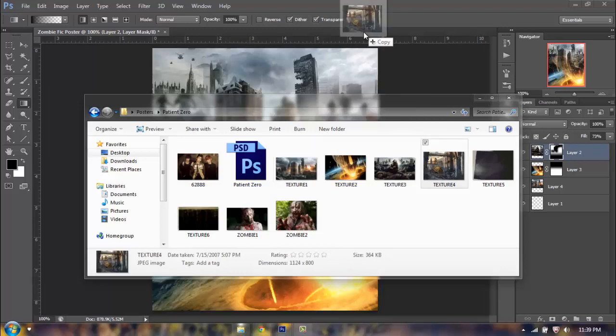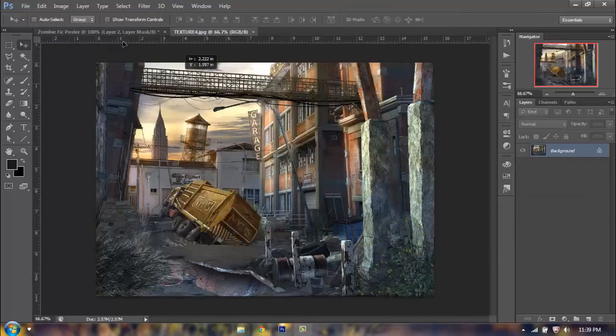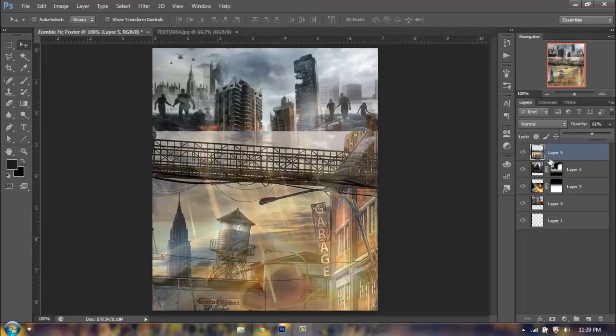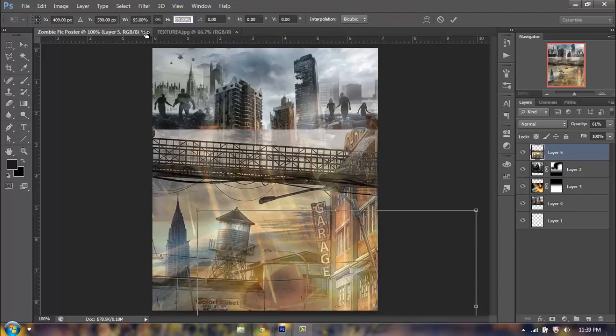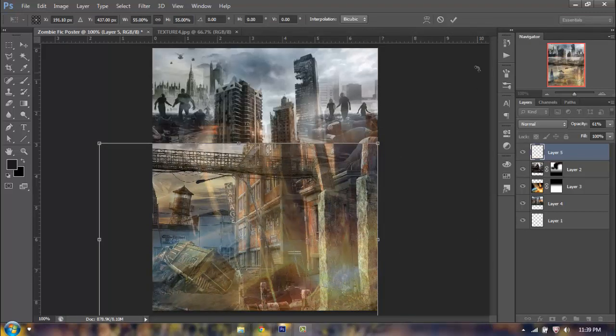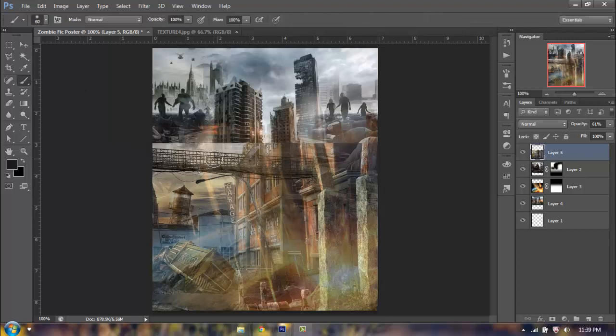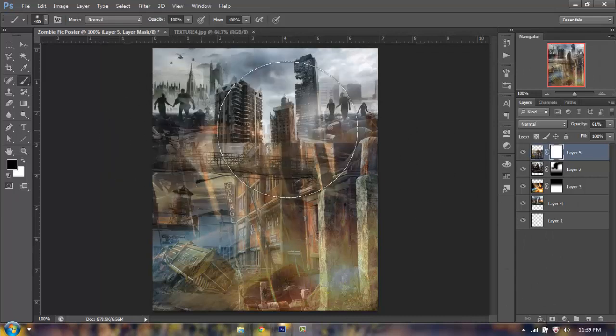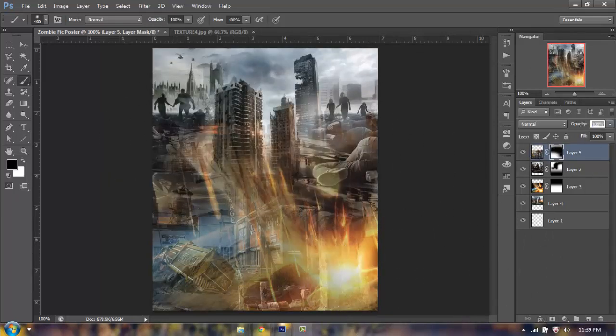Now I'm going to drag in my last background texture, which is this one here. I'm going to click and drag it over, lower the opacity first, Control-T and scale it down, bring it over. I'm going to use my round brush tool make it really big, and on my layer mask with black I'm going to blend it in. I'm going to keep the opacity at about 81 so that you can see some of the background and some of the meteorite, and it merges in much better.